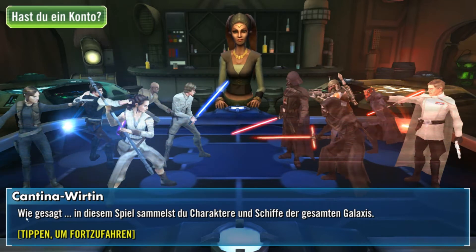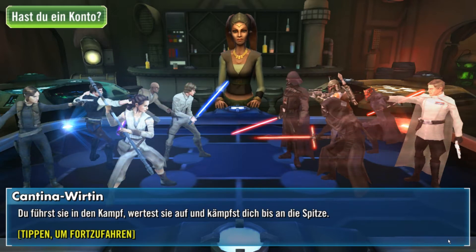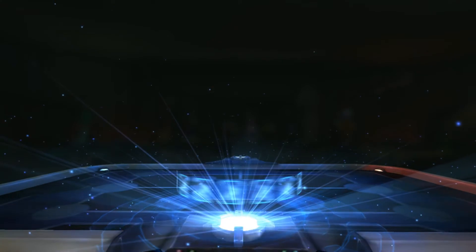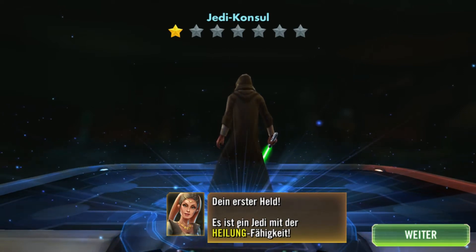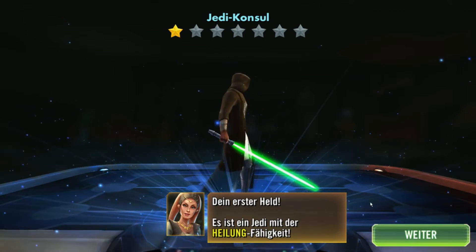Die Kantinenwirtin sagt: in diesem Spiel sammelst du Charaktere und Schiffe der gesamten Galaxis. Du führst sie in den Kampf, wartest sie auf und kämpfst dich bis an die Spitze. Für den Anfang erhältst du von mir 2 Datenkarten. Jede von ihnen sollte einen Charakter enthalten. Dein erster Held – es ist ein Jedi mit der Heilungsfähigkeit. Also Jedi-Konsul. Man kriegt am Anfang immer die gleichen Charaktere.